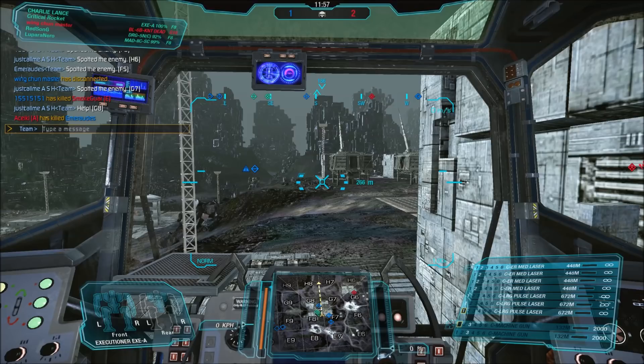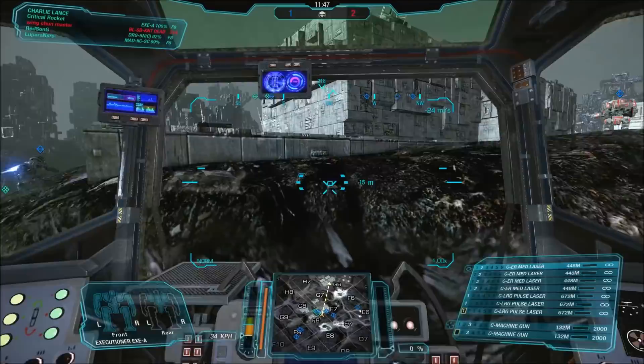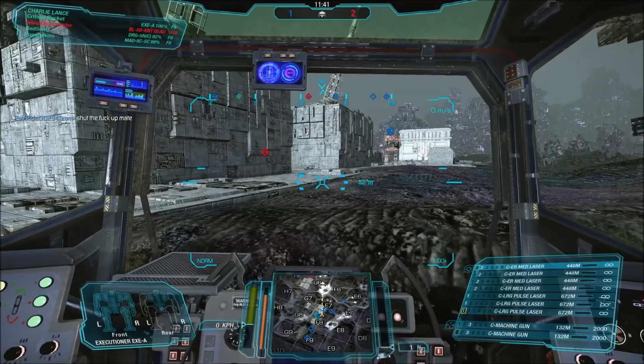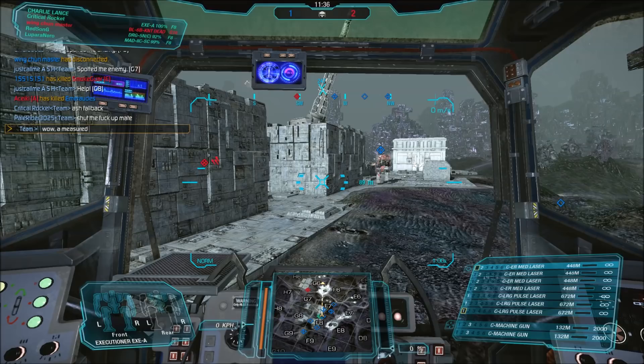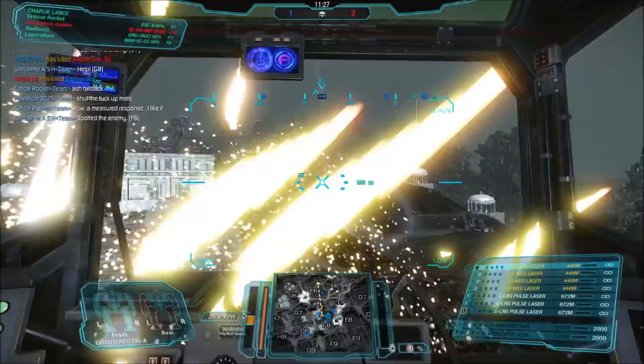However, this is the Alpha version, and it's pretty much the definition of a pulse boat. If you like your pulse lasers, the Alpha is a pretty powerful mech. It's got three large pulse and four ER mediums, and then two machine guns. These are split between the arms — three in the left arm, four in the right arm — for a total of seven energy hardpoints, and it has two ballistics in the right torso. So if you wanted to turn it into a pulse boat, it could very easily work that way.